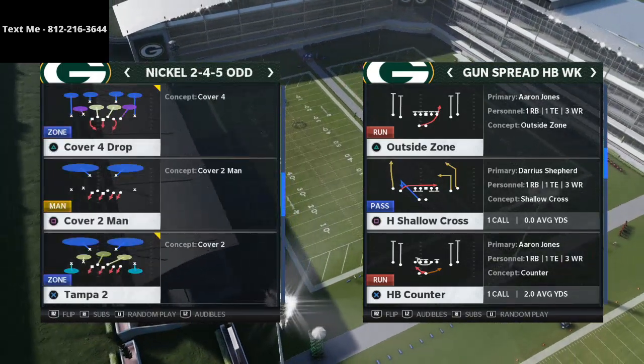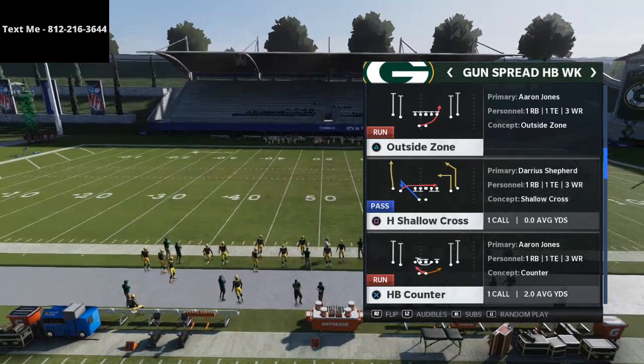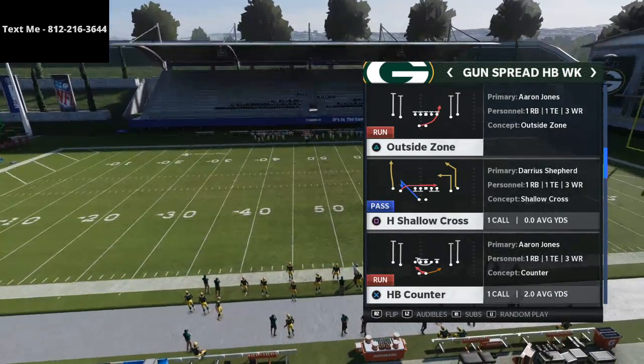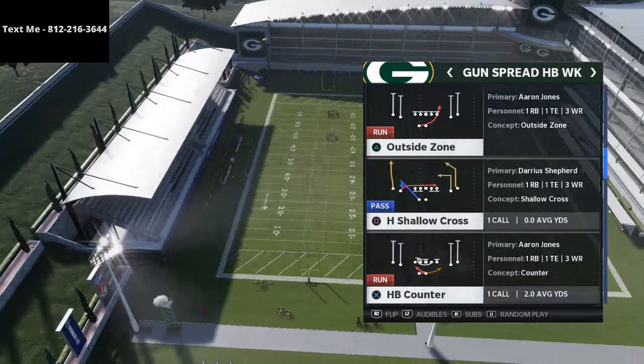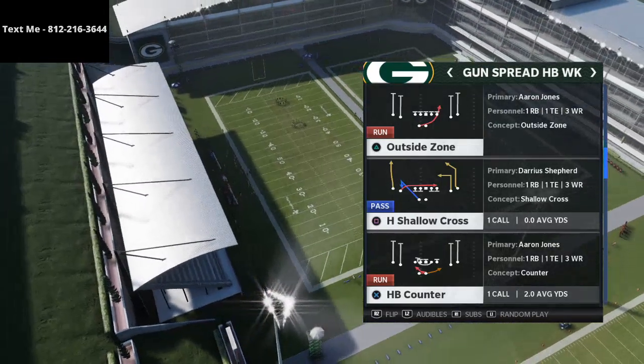We're going to be going over the Cover 4 bomb from Nickel 245 Odd. Shout out to Hoodie — he was looking at this formation before a lot of people were. It's a really good formation, very good against the run, and it's also got some good zone concepts with really good sheds from it, which is really important this year.